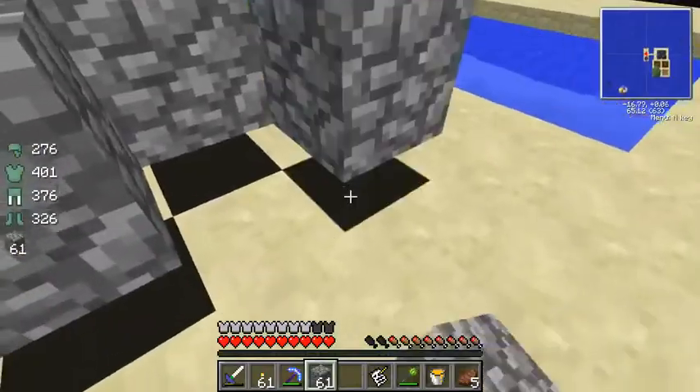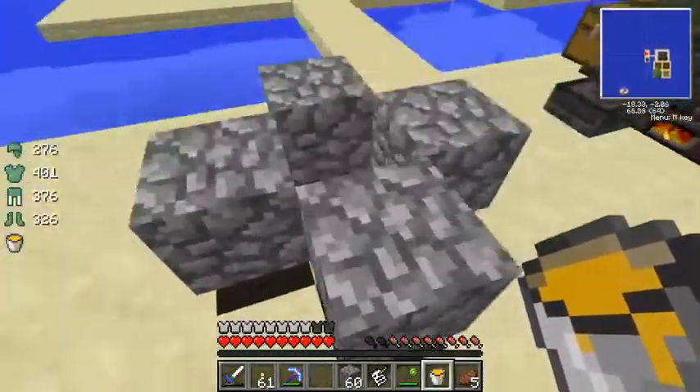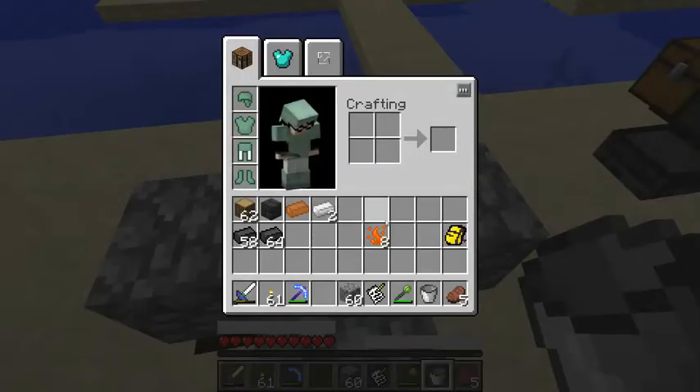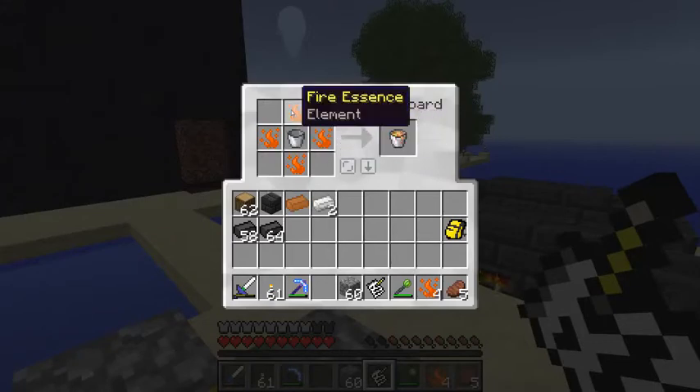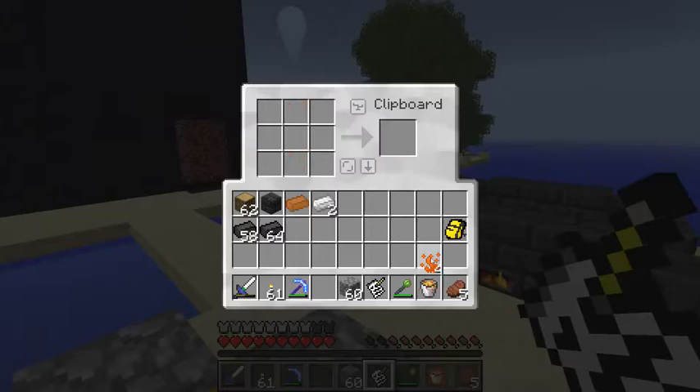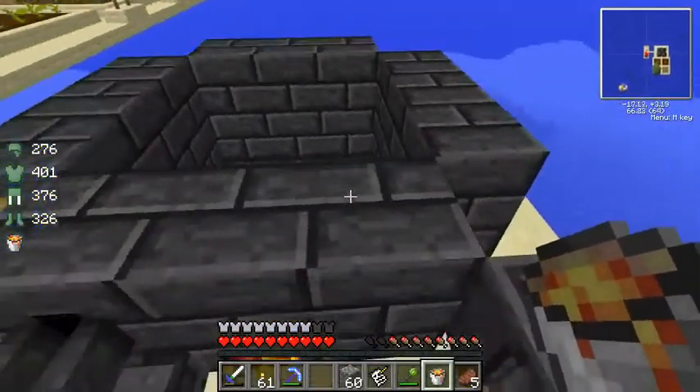Let's make a little place that we can dump our bucket for now. The way that you make a bucket of lava using these essences: put a bucket in the middle, take four, and just put it in a T-shape with a bucket in the middle, and you get a bucket of lava. Now, the reason why we need a bucket of lava is to power this thing — power the smeltery.